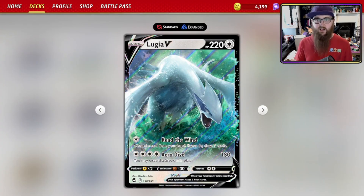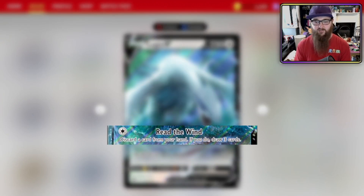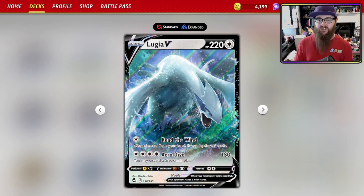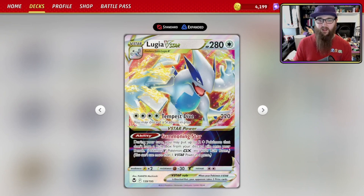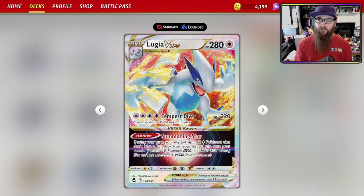We start off with Lugia V. Maybe not the most important card, but sometimes you do need to play it and use one of its attacks — Read the Wind: discard a card from your hand, if you do, draw three cards. This deck is all about discarding Pokémon, because you're using Lugia VSTAR. Lugia VSTAR has the Summoning Star VSTAR Power: during your turn, you may put up to two Colorless Pokémon that don't have a rule box from your discard pile onto your bench.